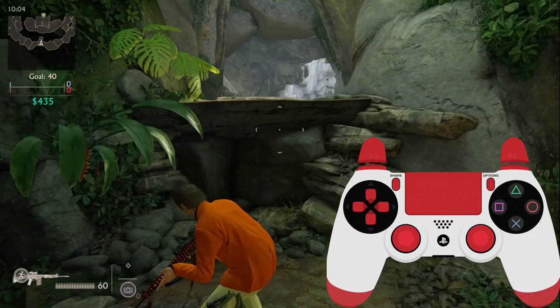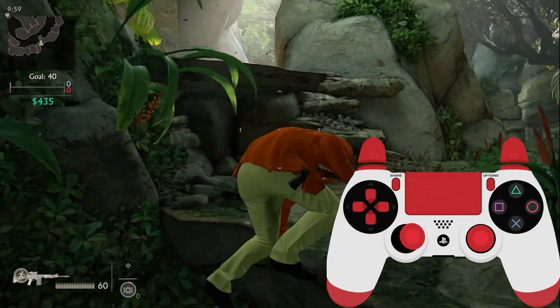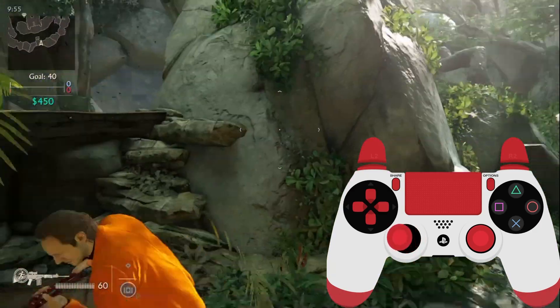The next option is Camera Assist. When it is on, your camera will automatically move behind your character as you move in different directions. I don't like it and I don't recommend it. If you want to be a pro player, don't use it — try to move the camera yourself.